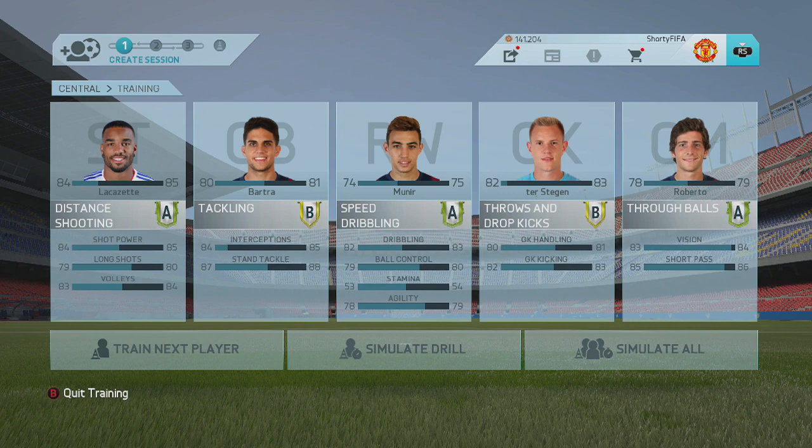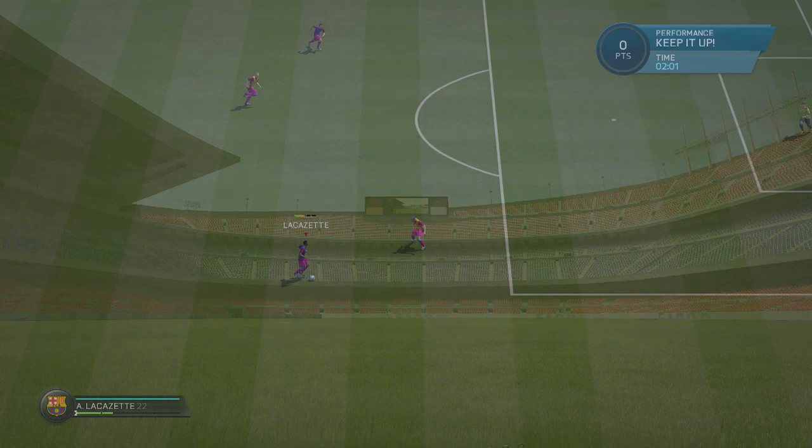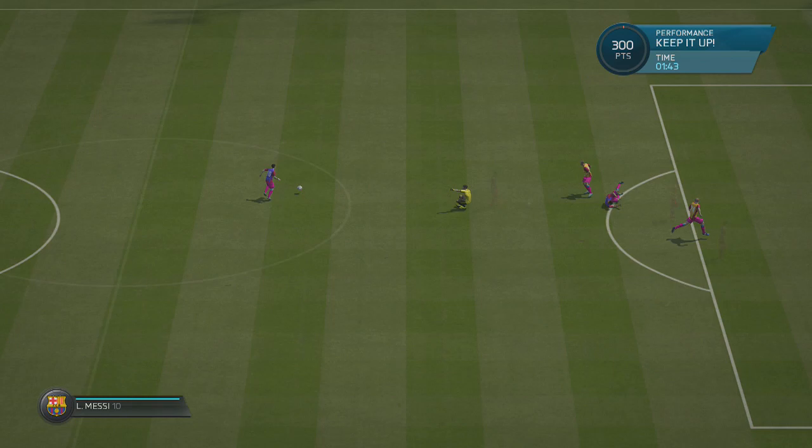After all the training: Lacazette got an A, Bartra got a B, Mounier got an A, and Tostoyan got a B in his throws and kicking training session. Sergio Roberto also picked up a B as we head into another training session.